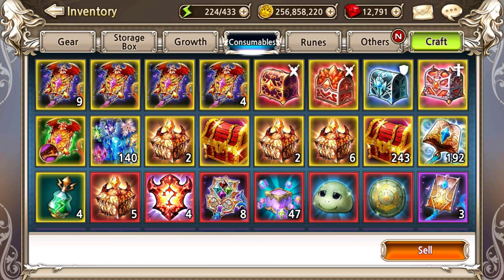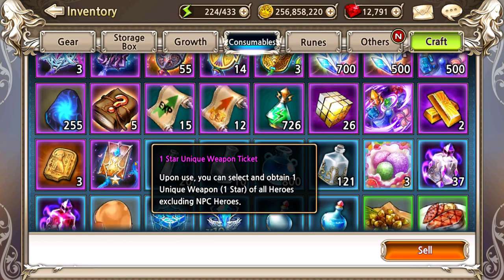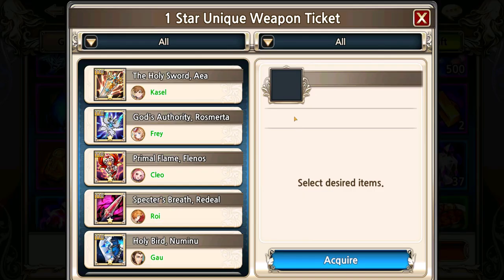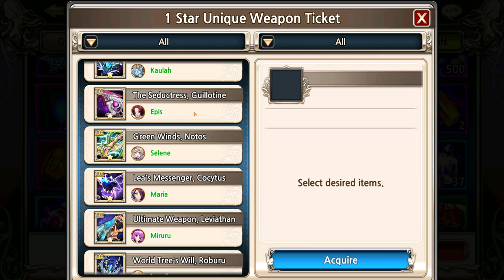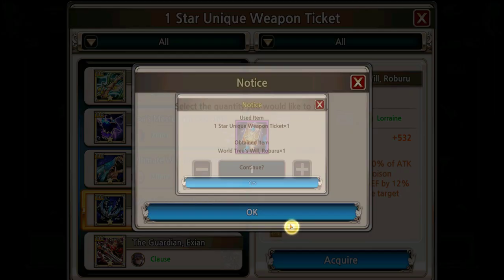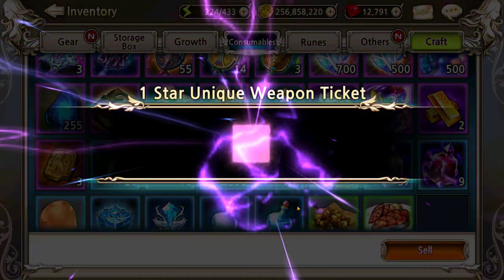Speaking of Lorraine, we managed to scrape together a few more selectors, and we should definitely try and keep going with her, try and get her to 5-star finally - that would be really nice. We have one here that we can use, and it would be really, really lovely if she managed to go up.